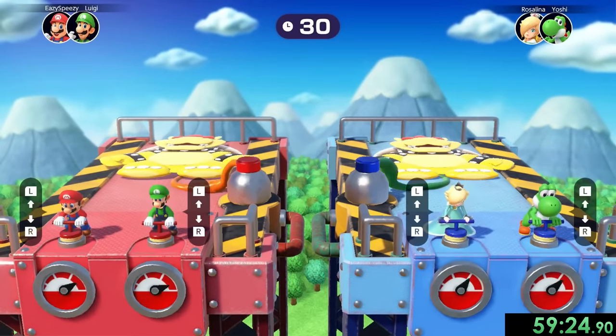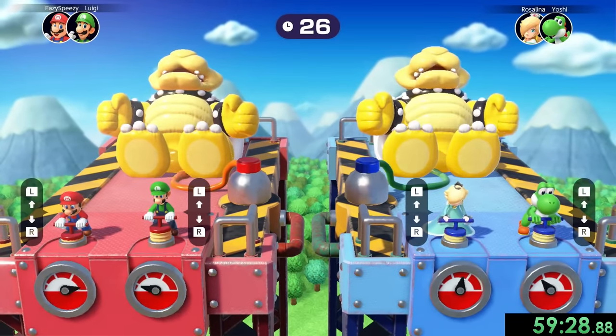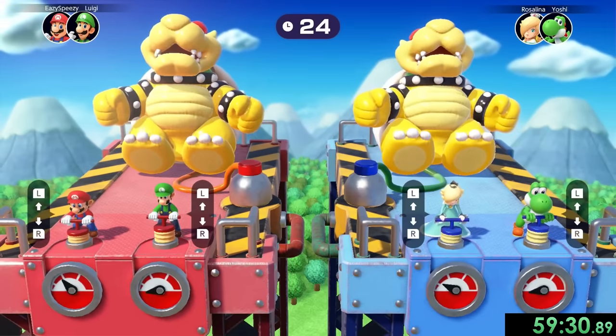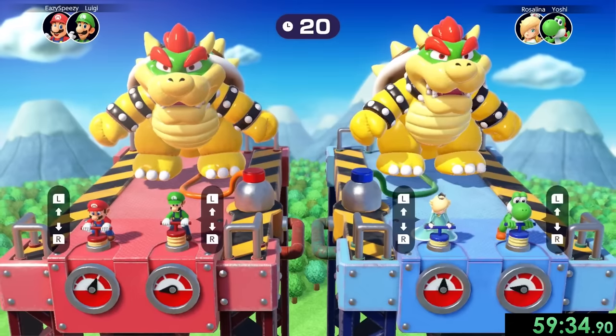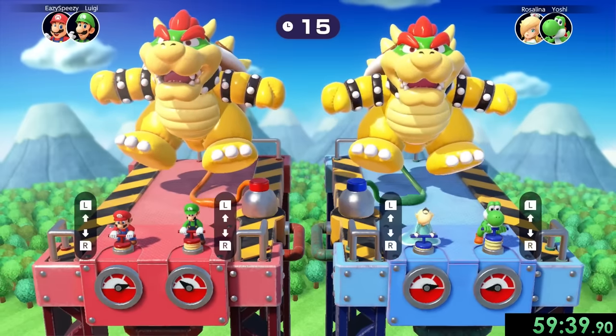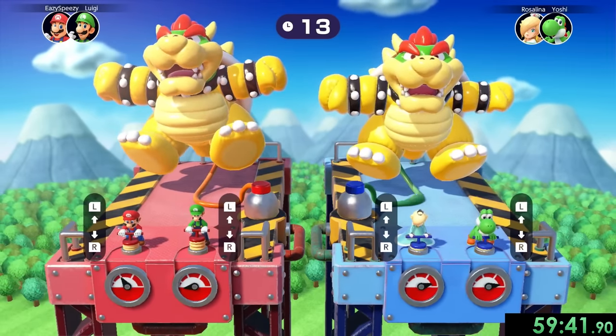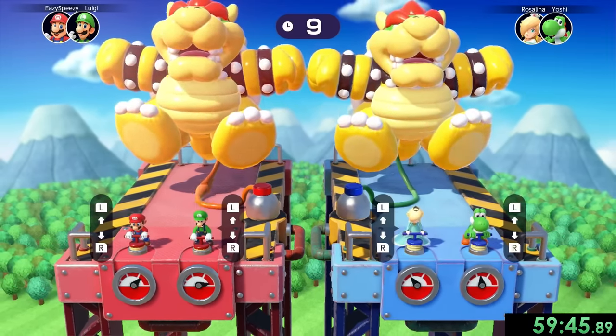Next we have Balloon Burst, and this one's a pretty simple one. All we have to worry about is blowing up our balloon before Yoshi and Rosalina can blow up theirs. For this one we want to do it nice and slow, basically getting the full extent of our pumps. We're just alternating between pressing the left and right trigger, slowly getting our guy up there, and eventually he is going to get close to popping — and there we go. That one wasn't too bad.